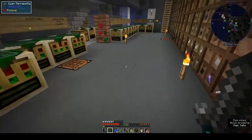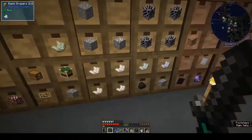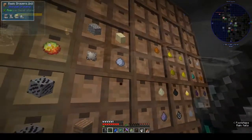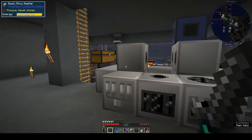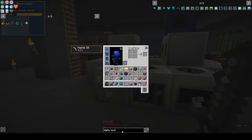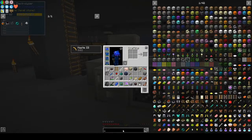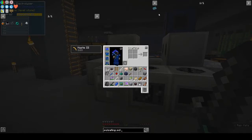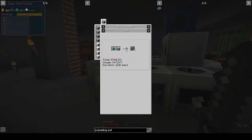Right, so for the pulsating clay you need the dust and the block of clay. I think you put them in the alloy smelter. Pulsating polymer — yes, in the alloy smelter.